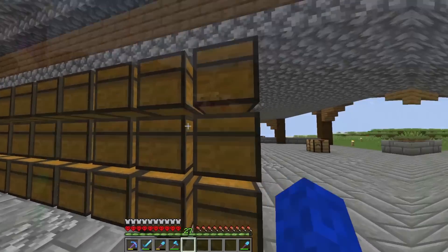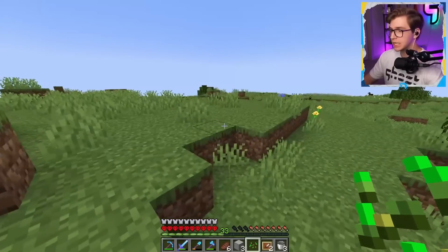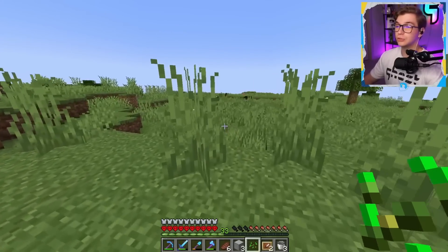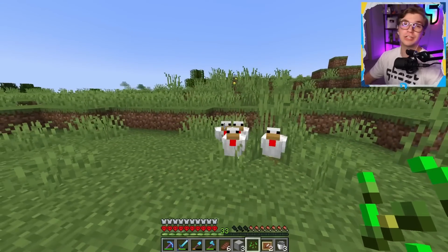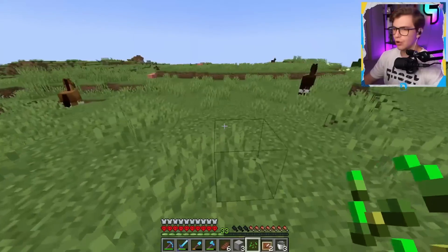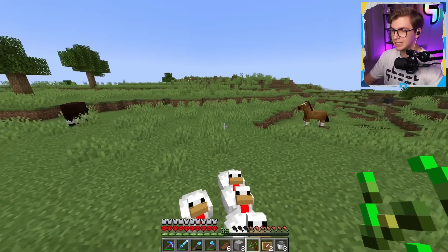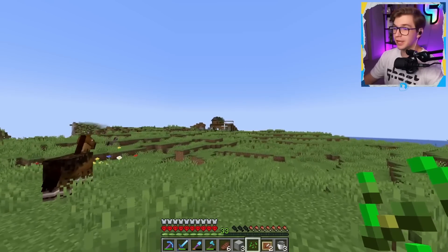We're in the final stages of the house and there are just a few finishing touches to implement. The first one is getting some more animals because I have just way too many cows — the diversity is not there. So we're getting some chickens, and in order to get pigs I also need to get some carrots, which means finding a village hopefully with carrots and potatoes. From a distance the house is looking pretty spicy — we added some vegetation.